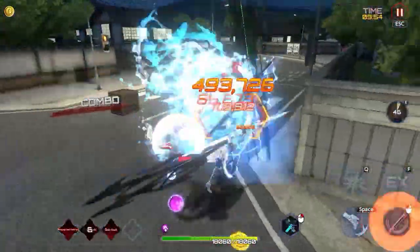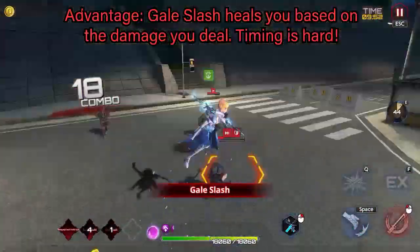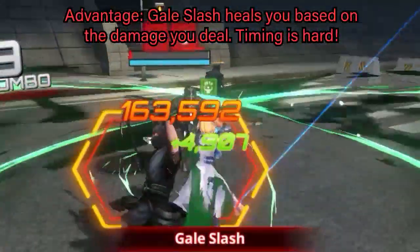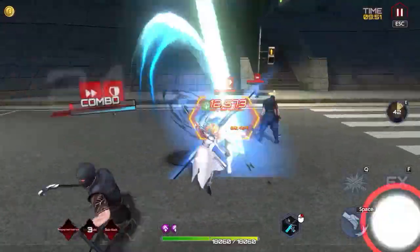After landing a full combo or a skill, a blue bubble will shine over you. As soon as you see the bubble, use Gale Slash.